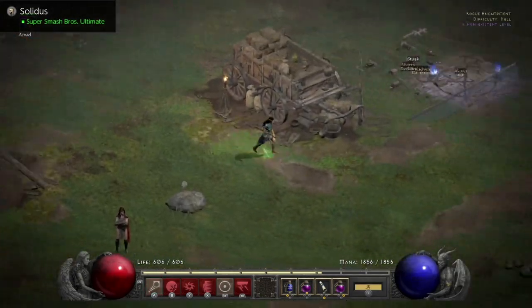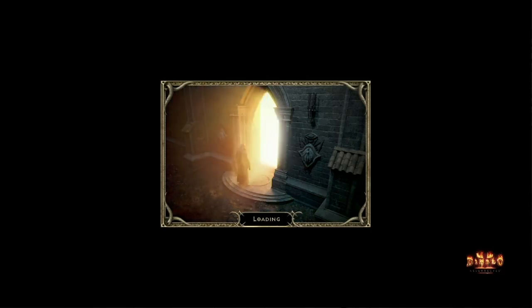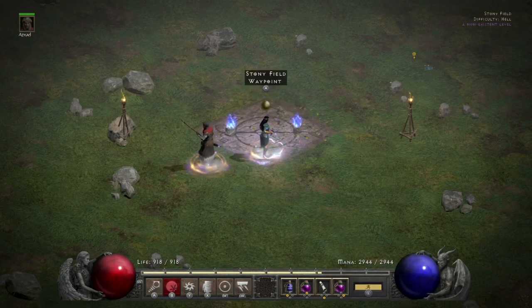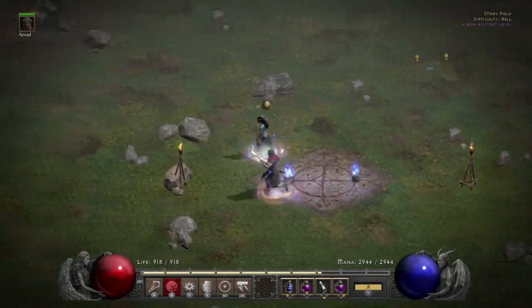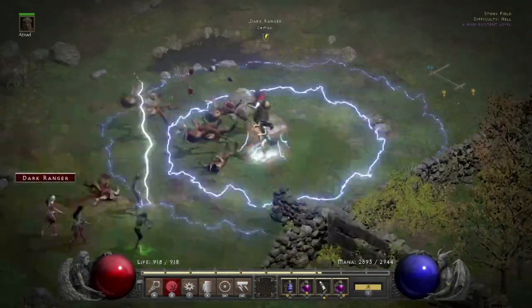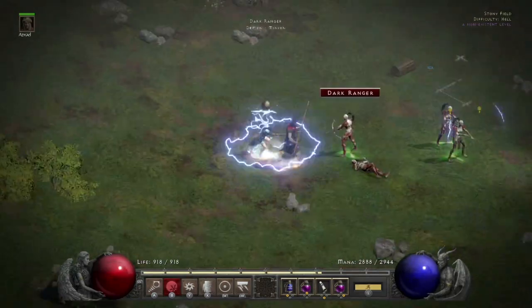That is the build. We're going to grab the leg and do a Cow Run — single player Cow Run. Almost 3000 mana, which is technically your life because it's an ES version. This is hitting the 105 cast rate.